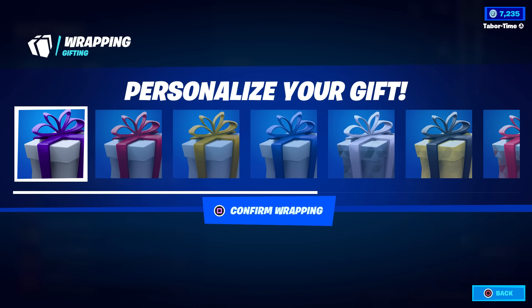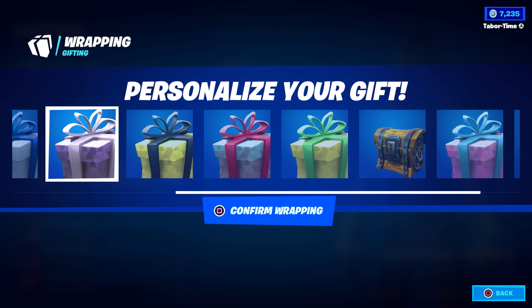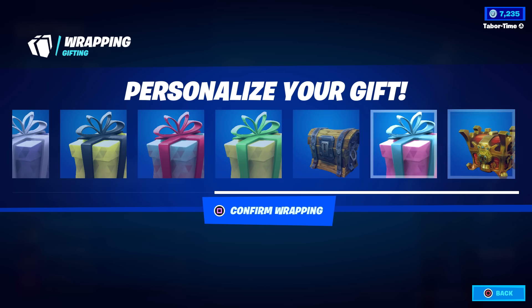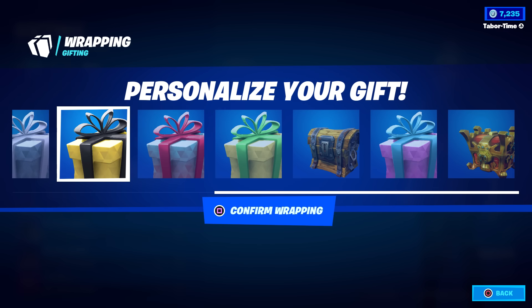The next question is: what were all the wraps you could get and which seasons were they from? The first four are the defaults everyone gets guaranteed. Apparently these are not in any sort of order. I have seven of them currently. The first one you could ever get was this one from Chapter One Season X — it's the big chest, which I believe was the chest found in The Block. Then Chapter Two Season One was this normal chest. Then Chapter Two Season Two was this one — the yellow and black color scheme, which is good.